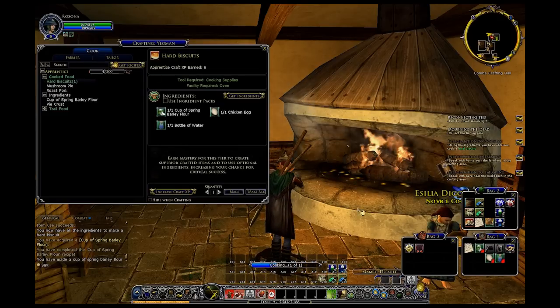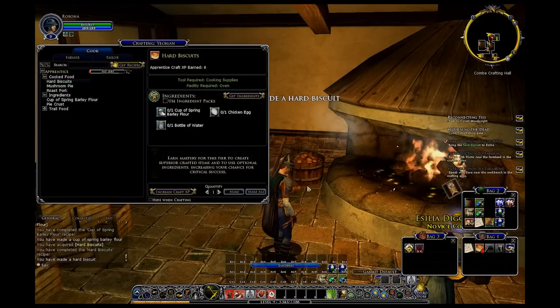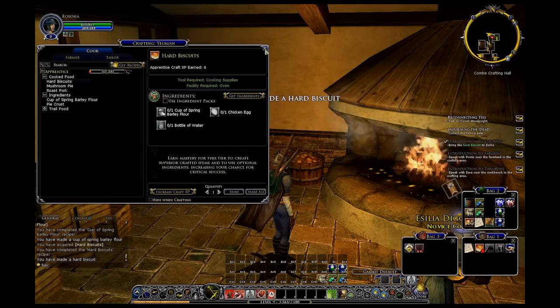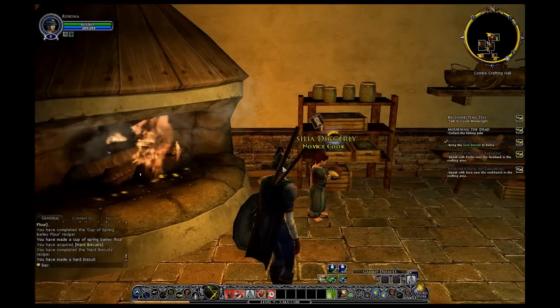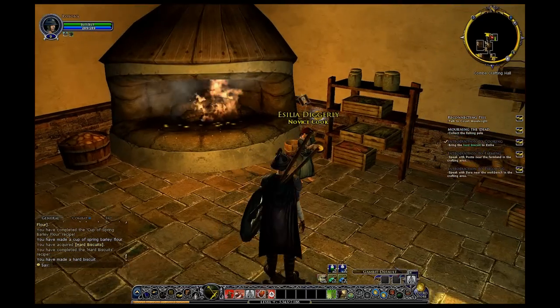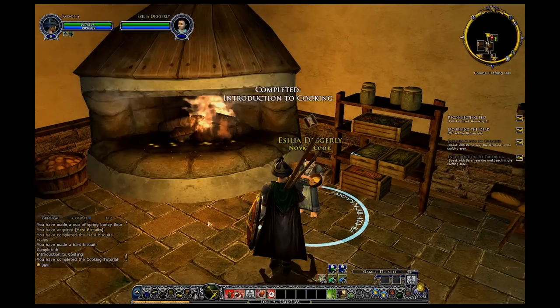As you see, the ingredients that I need. You can also buy ingredient packs if you're missing ingredients with the turbine points you'll collect throughout the game - though you're probably just better off farming it. So I went ahead and made what she asked me to make, and that's that.